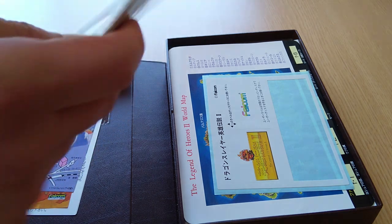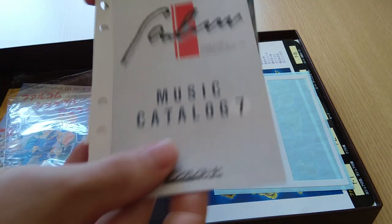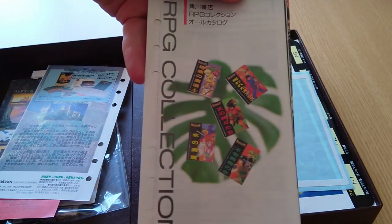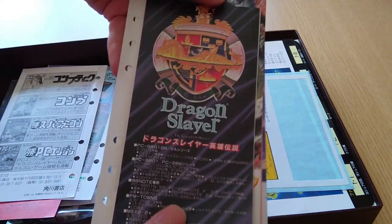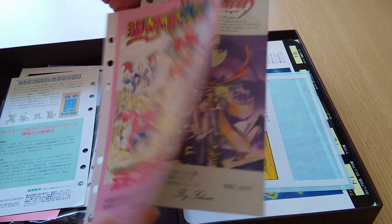Next we have another large packet of brochures, so let's go through these quickly: Falcom music CDs, Ys III, Dinosaur, novels based on Sorcerian, the first Legend of Heroes game, Lord Monarch, Pop Full Mail, and Brandish.